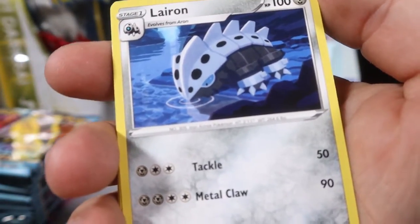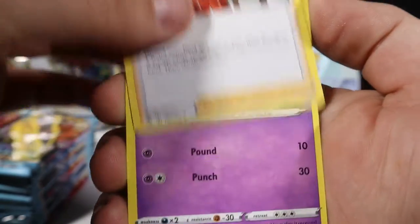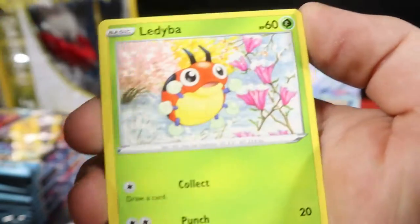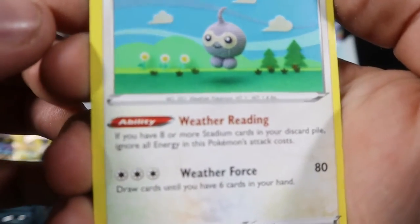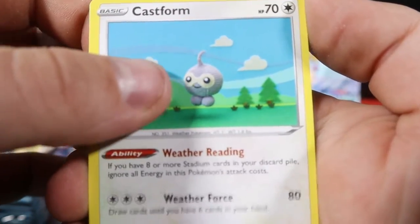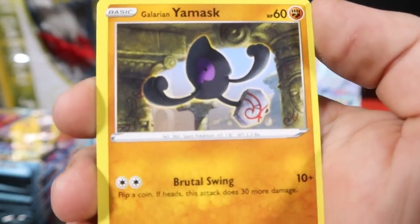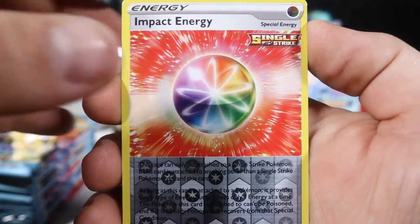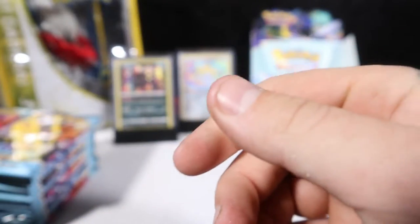A little leaf pack. There's that Lairon for Aron. Spiral Energy, Peony, Gollet, Ladyba, regular Castform with that crochet — pretty sure it's crochet. A Castform Sunnyform, a Yarn Mask, Impact Energy, Reverse Hollow, and a Spirit Tomb. Getting some darks though.